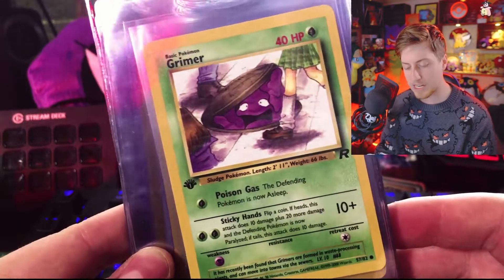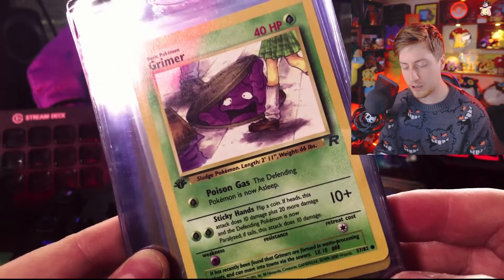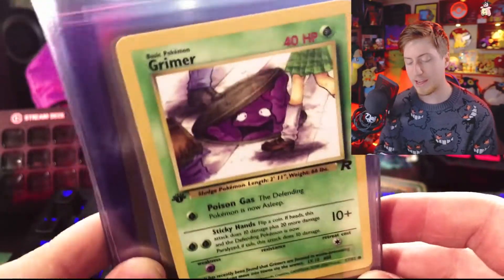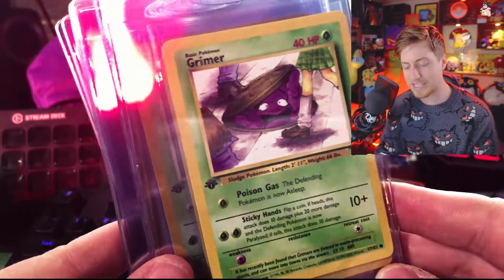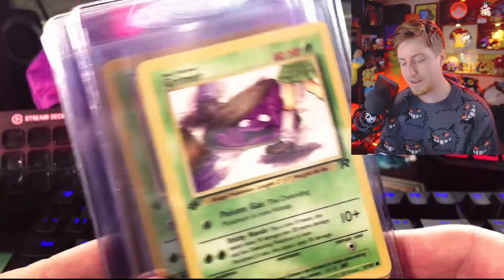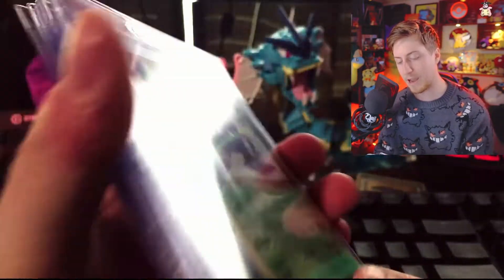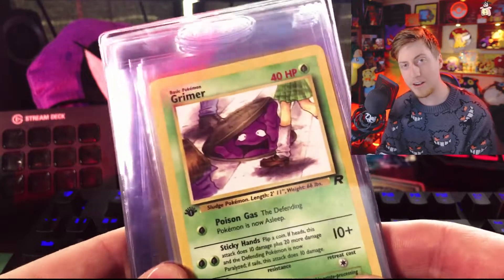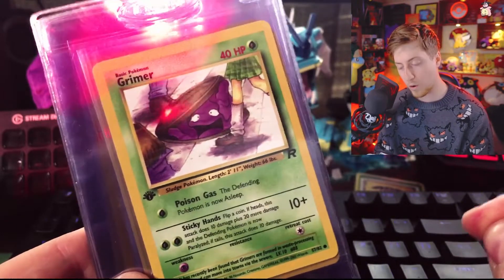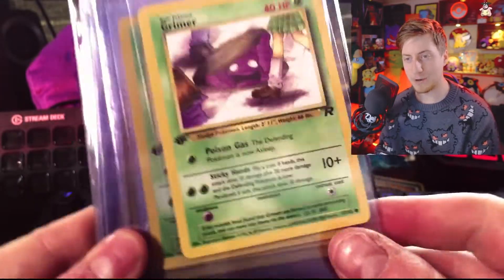For this next break, we have the Shady Penguin Team Rocket break. That was interesting because it was heavy packs only — if a pack weighs a certain amount, you're almost guaranteed a holo. What we discovered is that Team Rocket first edition is notorious for being very difficult to weigh, so even a heavy pack is not guaranteed to be a holo. Shady had a clause: if your pack didn't have a holo, you'd get half your money back, or you could forfeit that money and get another pack. I'm really glad I did.